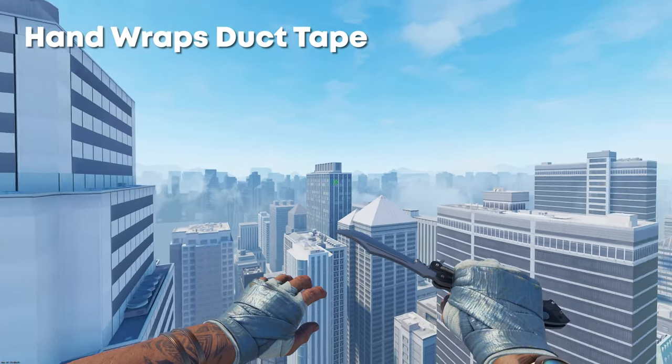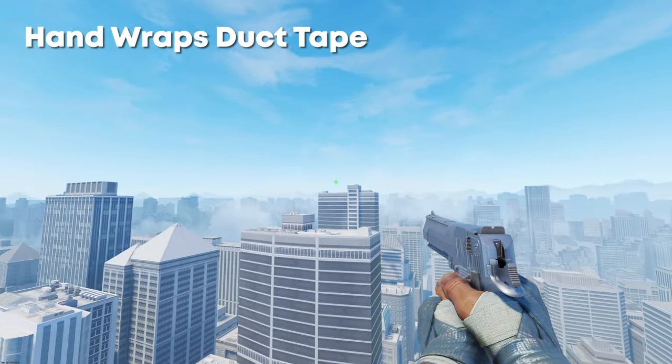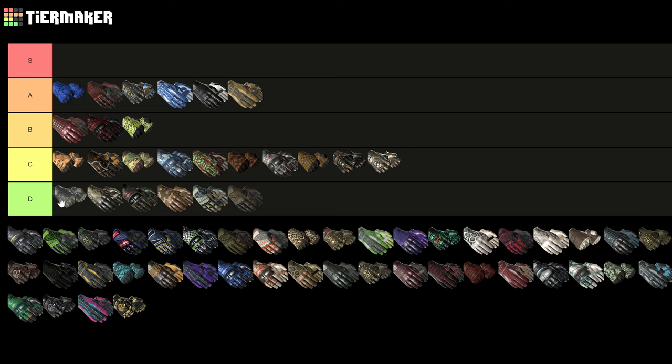Next up we have the Handwraps Duct Tape. Horrible honestly in my opinion, but I kind of like the idea of them — you know, you're wrapping up your hands, chucking a bit of duct tape on to secure it all. I like the concept. They're not great, but I'll give them a C tier above the Desert Shamag because they've got a bit of character behind them.